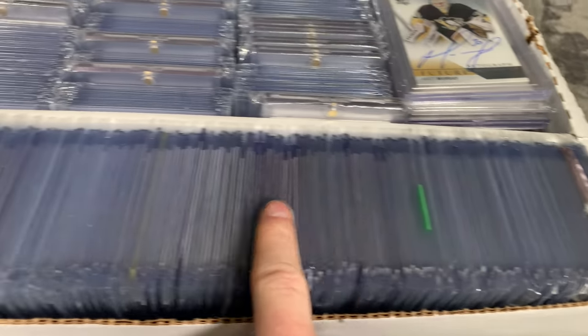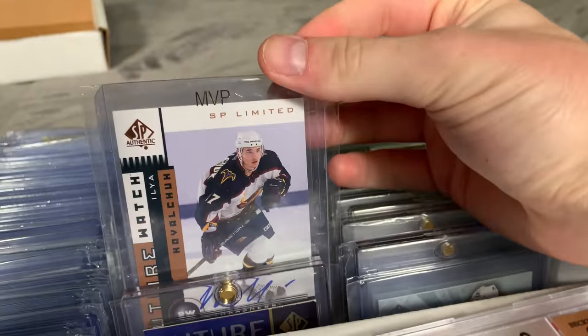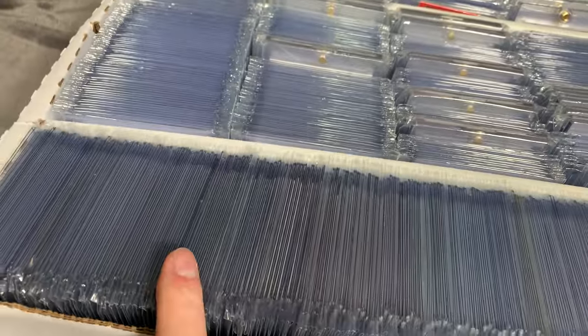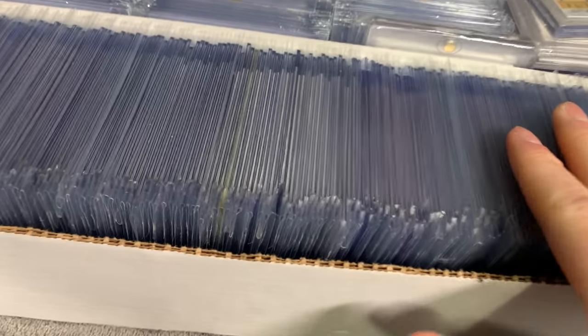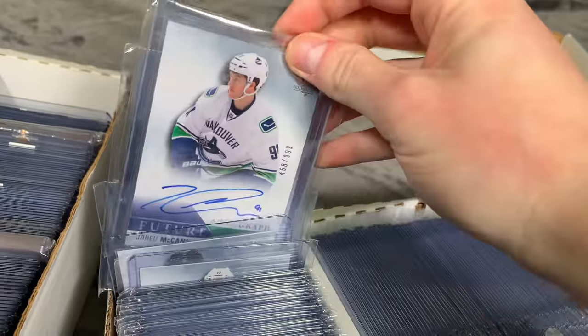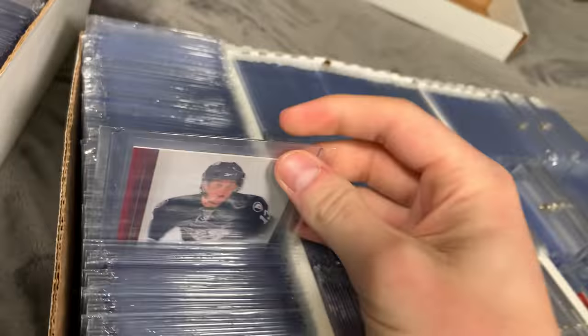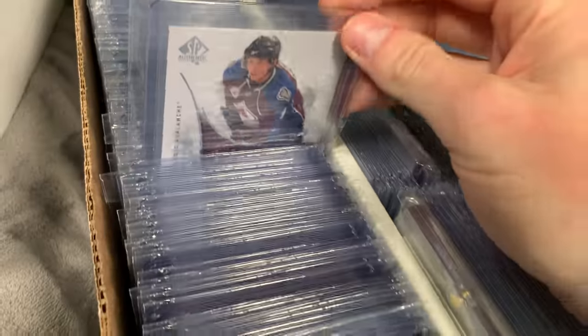Then we have this long row of miscellaneous Future Watch Autos from 2001-02 when the Future Watch Auto started — there were only six in the 01-02 set, the big one being Ilya Kovalchuk — all the way up to 15-16. There's a Brun Seabrook, Corey Perry, Dion, Linus Allmark, Arvidsons, Jared McCann. It spans the years. Eventually I want to get every Future Watch Auto, which is very ambitious. I still need Luca Caputti — one of my most sought-after cards.